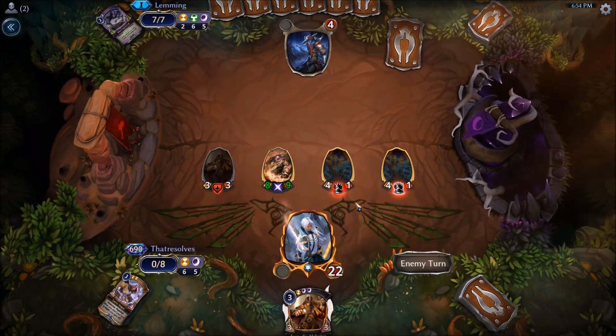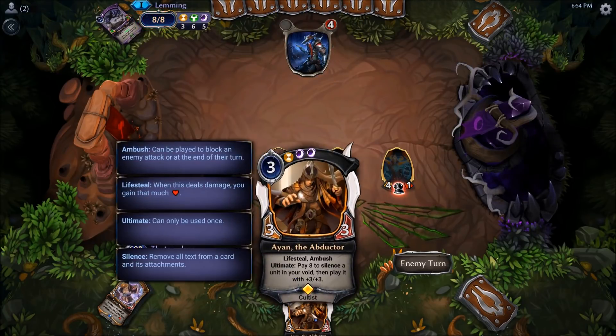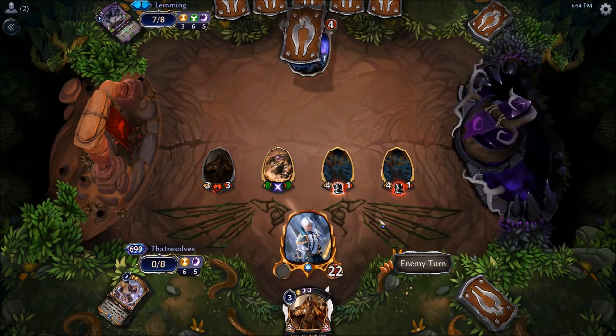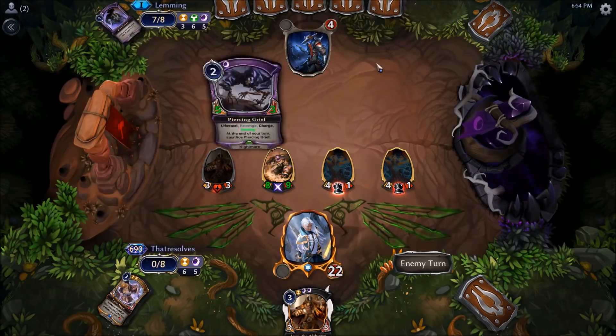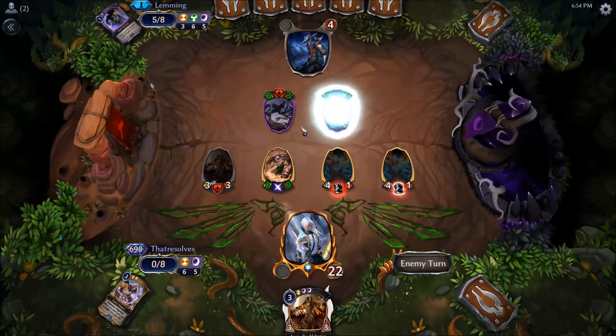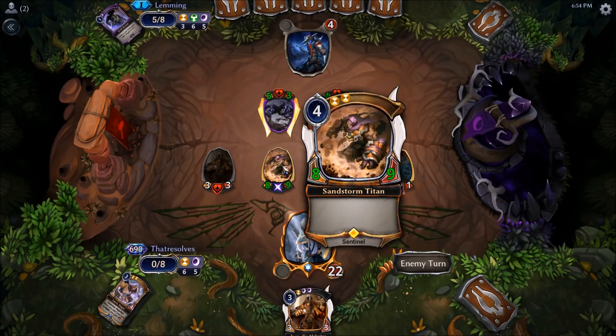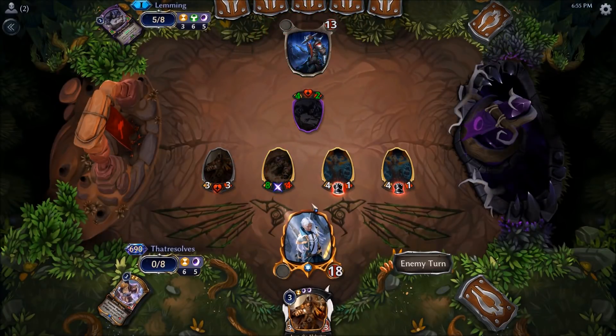And this should put our opponent pretty dead here as they'd need the fourth copy of Harsh Rule at least just to get through this. And then if they're able to deal with this we get to do the same trick again with the other copy of Iron. So our opponent's doing the last gasp - Dark returning the Piercing Grief just to draw a card here. I don't see any reason not to block here, as I don't suspect our opponent's got a weapon to back this up where they'd be able to kill our Sandstorm Titan. So right now they're just sort of treading water. Mad props to the opponent for trying out this deck after it's just been hit by so many nerfs - I did actually enjoy playing the Echo Makto deck.